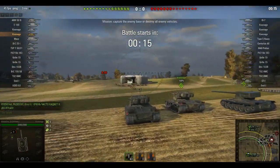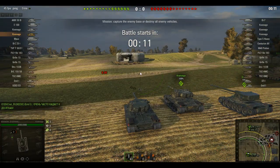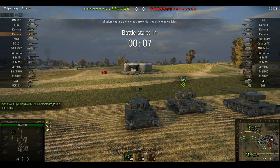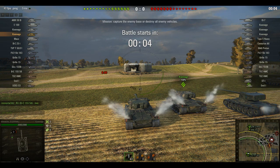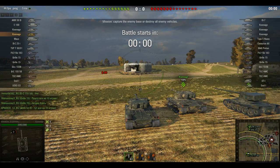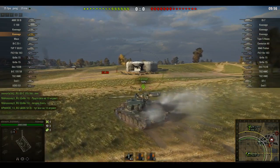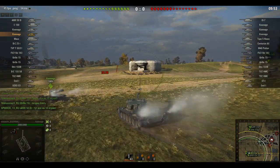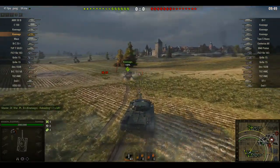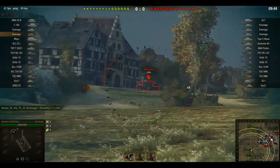Hi guys and welcome back to the World of Tanks test server with Elnature Gamer. Here we are today looking at the second of the two new tier 10 tanks from the Swedish line. This is the Kran Wagen — not 100% sure how to pronounce it. Initial impressions looking at this thing in the garage make me think it's somewhere between the heavy AMX tanks, the 5120, the 50B, and a T57 heavy.